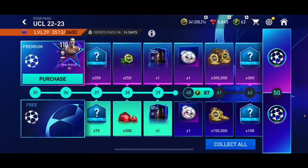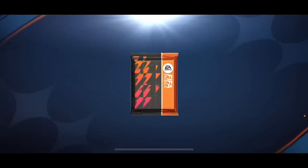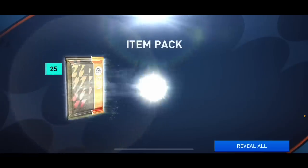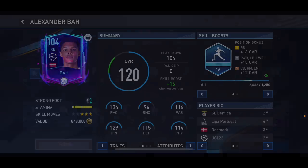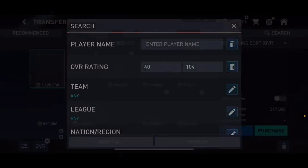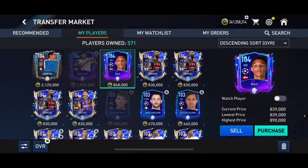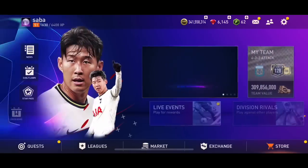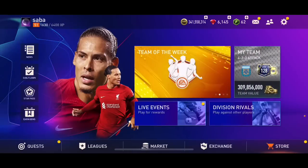In the star pass I can claim a 101 overall player and 300 gems - I'll take the 300 gems plus some skill boosts. I also packed a 104 overall card and I think this one actually sells. I'm going to try selling him for 900k. I've got a lot of coins but I'll take any coins at this point. I think I'll be able to sell him. That's pretty much the end of the video for today - make sure to like and subscribe if you enjoyed it, and peace.